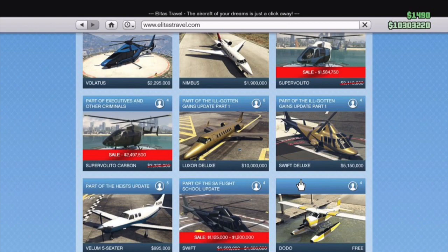Really, all of the things available for the targeted sales are not worth getting. The Super Valito and Super Valito Carbon come standard on the yachts. The Maverick can be found at essentially any airport or helipad. And the Swift, I'm pretty sure, is a free vehicle for CEOs so they can spawn them in instantly. So every single vehicle on sale is an airplane or helicopter, and they really don't have a purpose to buy unless you absolutely really want them.